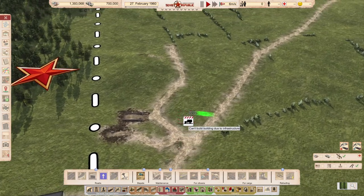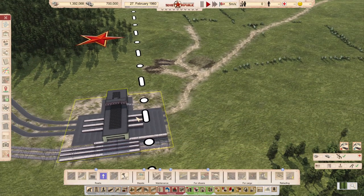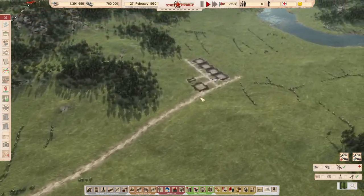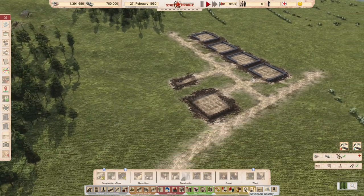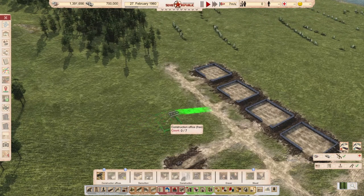First we need a road depot. This is needed because when you are buying anything from the customs house, you cannot send it on a line directly from the customs house — you need a road depot. Then we will need some construction offices, and we are going to build the three basic ones first.